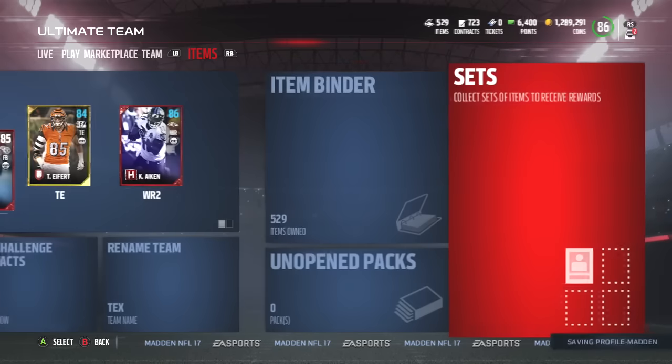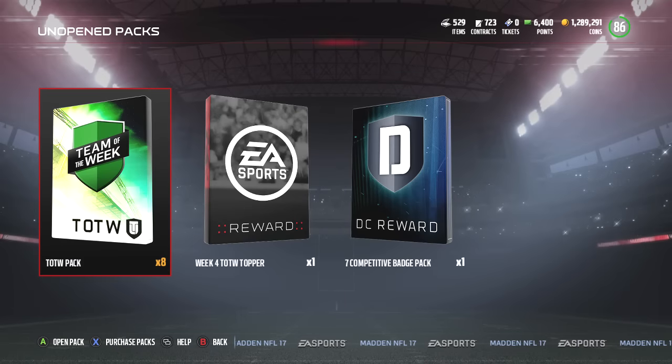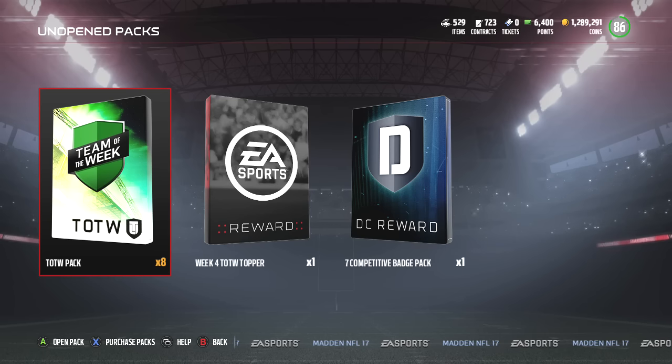Down in the comments section, if you guys pull these packs yourselves, let me know what you got. These things guarantee one current Team of the Week player as well as one from previous weeks. I think the best bet to make coins would be to save the packs until a later date and pull them when they don't come out with these, because they come out with these every single week. If you get guaranteed Team of the Week items and these packs aren't in the game, that is the way to make coins — having early access Team of the Week content before anybody else does.